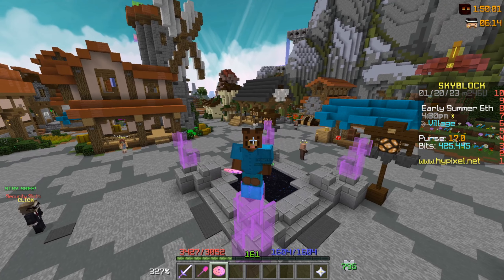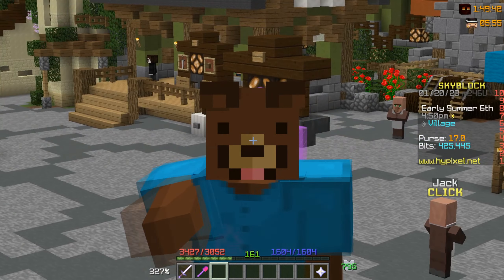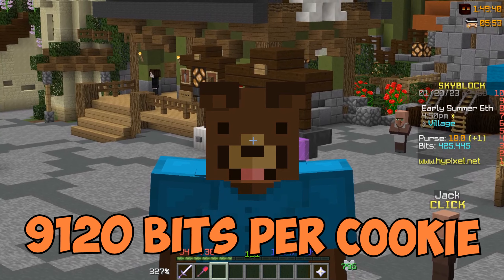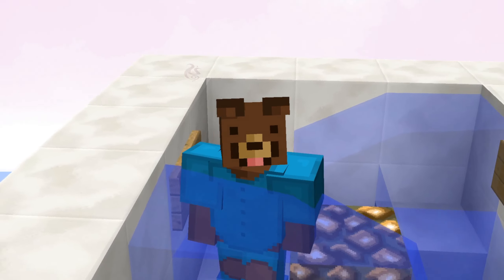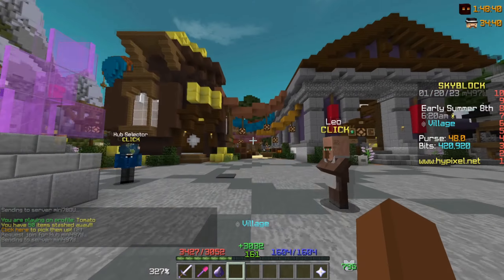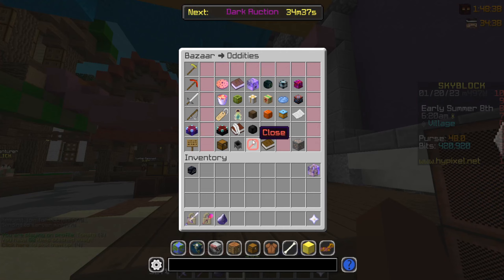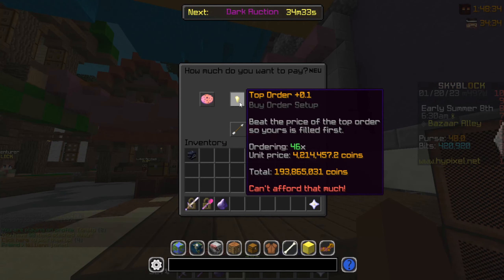If you're wondering how many bids you can get from one booster cookie — let's consume that — the answer is 9,120 bids. That means we would need 46 booster cookies to get the amount of bids we have right now. With current prices, that would be 200 million, which is actually pretty expensive.